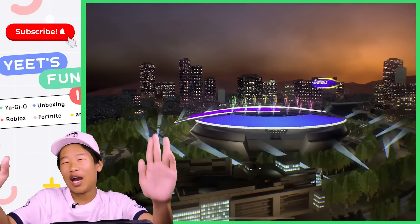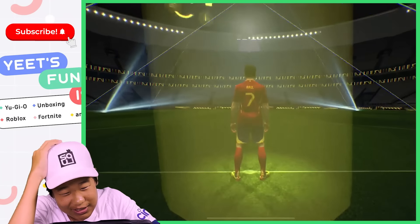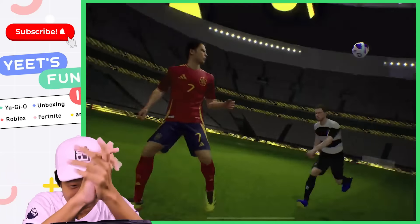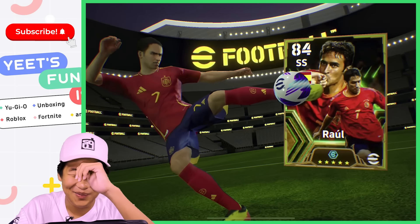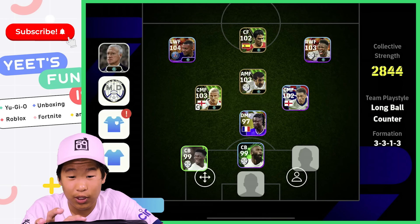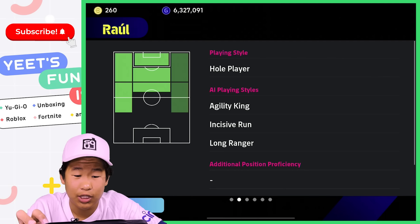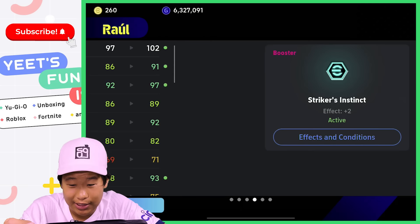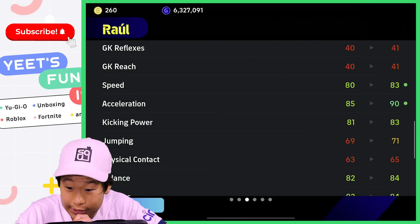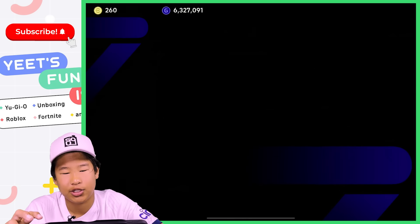Okay, we got one! Please be Raul — oh my god, it's Raul! We got Raul! I was stressing, oh my lord. So we did get Raul — that's awesome. He is going to be 102 rated. He can play left mid, AMF, second striker, center forward — whole player. 91 offensive awareness, 97 ball control, 89 dribbling, 92 tight possession, 82 low pass, 93 finishing, 90 acceleration, 83 kicking power, 84 balance, 84 stamina. We got Raul and Inzaghi — that's awesome!